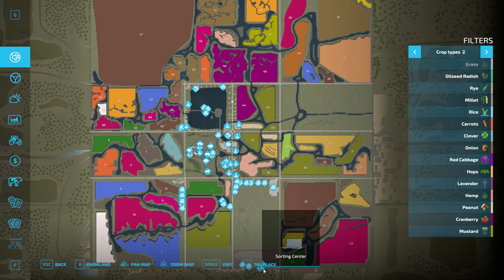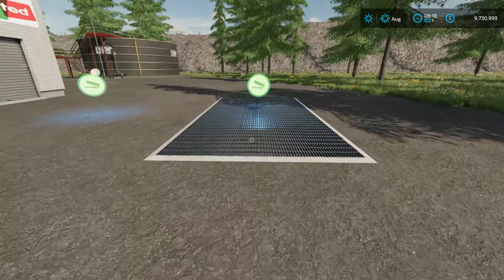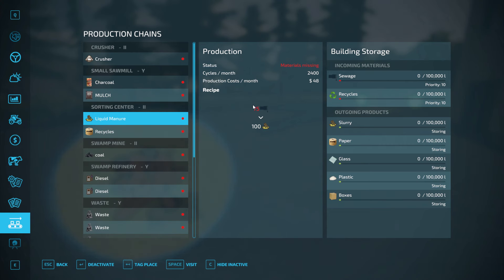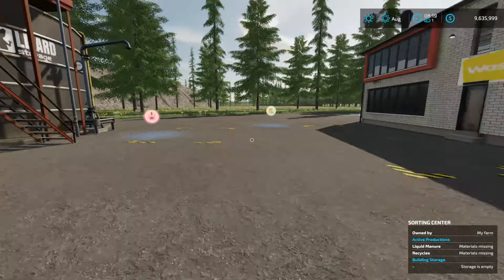Straight down the road to the south end of the building there's a sorting center. The sorting center — the only thing you can do with trash is sell it here. You can drop off your sewage and it turns it into slurry that you can sell or dump on your fields. Bring your recycles here and it's going to turn it into paper, glass, plastic, and boxes. You can either sell them or put placeable factories down that actually uses them. And then you pick up your liquid manure right here. That is the sorting center.